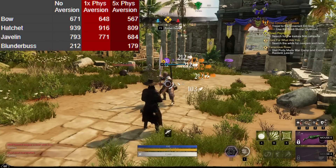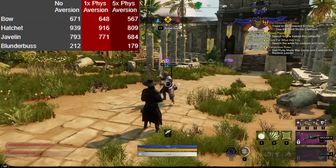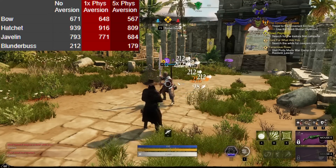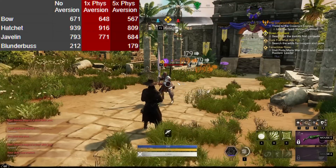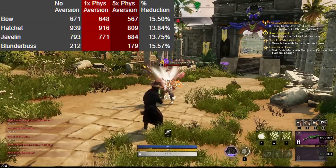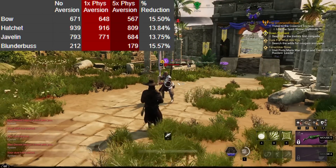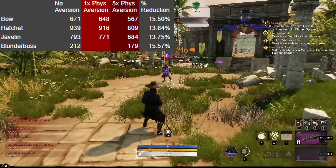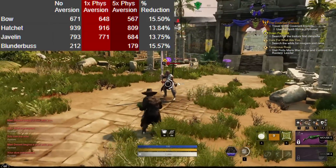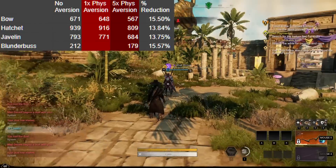For the blunderbuss we skipped the one piece of physical aversion because at this point we had verified that one piece and five pieces are always going to work differently. The damage dealt per pellet without aversion was 212, whereas with five times physical aversion it was 179 per pellet. You can see that overall physical aversion roughly introduces a 14 to 16 percent reduction of damage. Various other things factor into damage output and reduction as well, which is also why you don't see quite consistent numbers between the different weapons. Other perks factor into that as well.